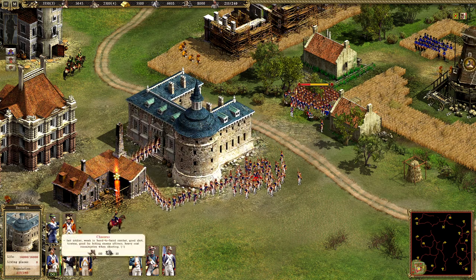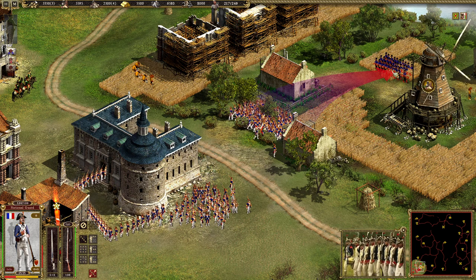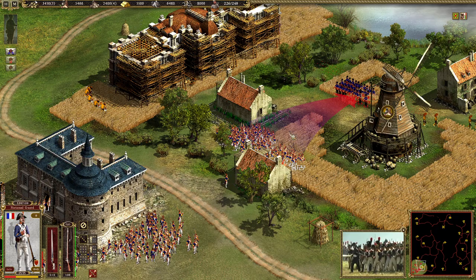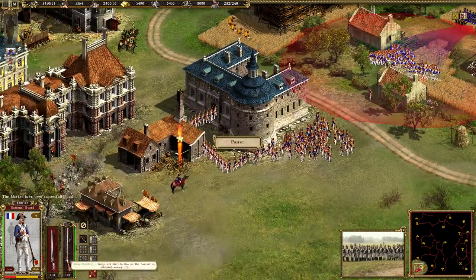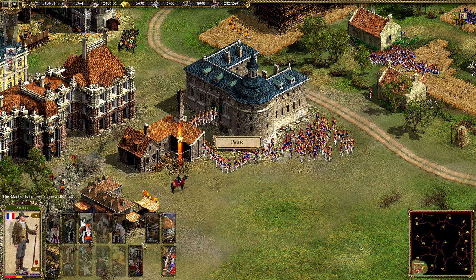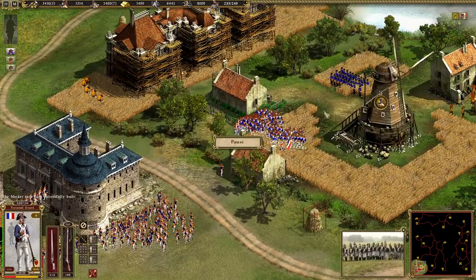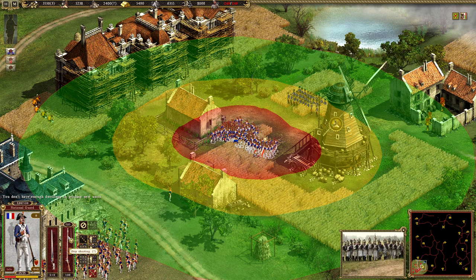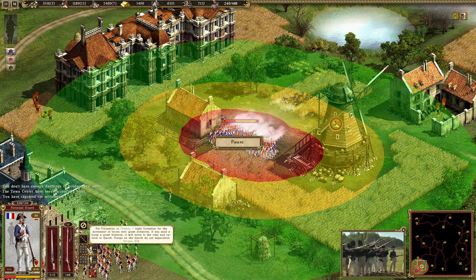When we reach 240 units I want to stop making national guards. The market is built, so we want the palace now — we need a lot of stone. Palaces give gold income. The game is getting a bit laggy and was stuck for a while — I don't know why.